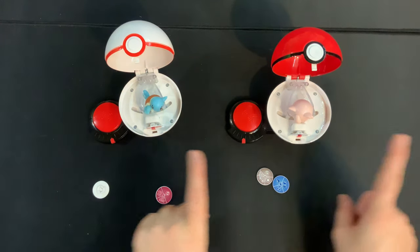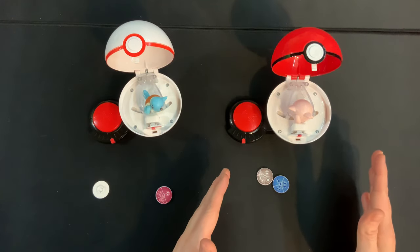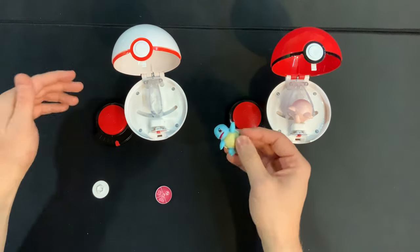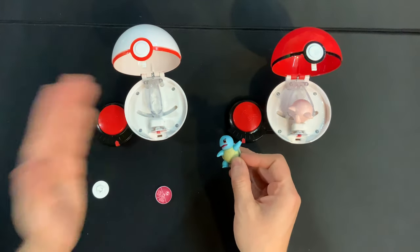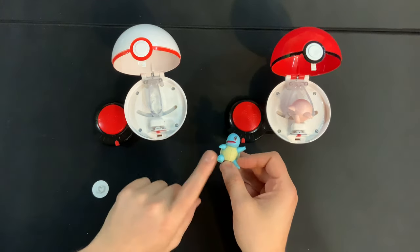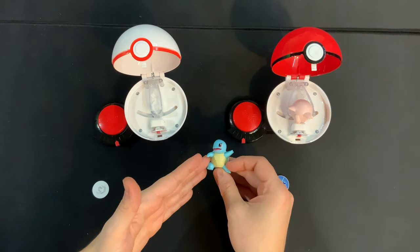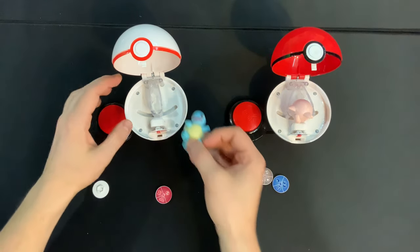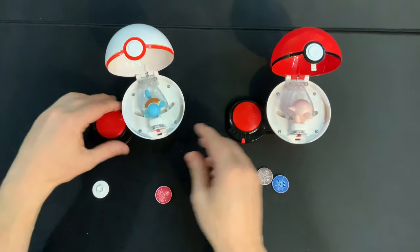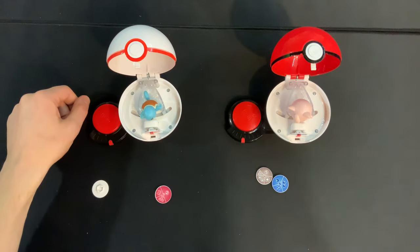A few more rules to mention before we get into the Master Trainer way of playing. Your Pokemon figures inside your ball stay until the end of a round, but in between rounds you can switch out Pokemon if you have enough. This isn't particularly important in the Junior Trainer version, but it will matter in the Master Trainer version. Also, if you ever want to change anything inside your Pokeball before you hit the button and reveal, you can do that — just secretly open it back up and fix whatever you need to.